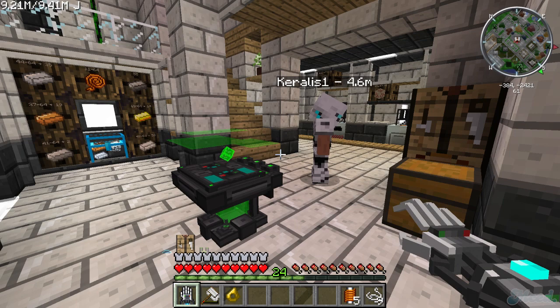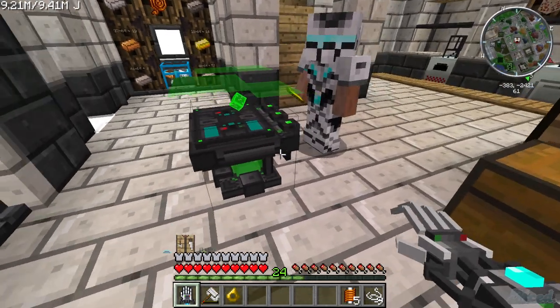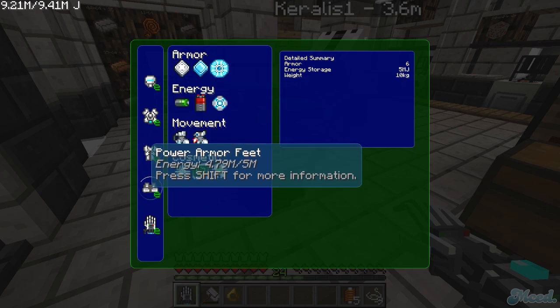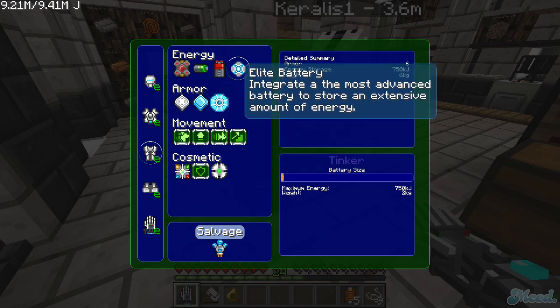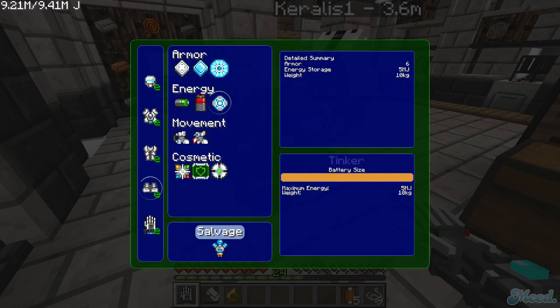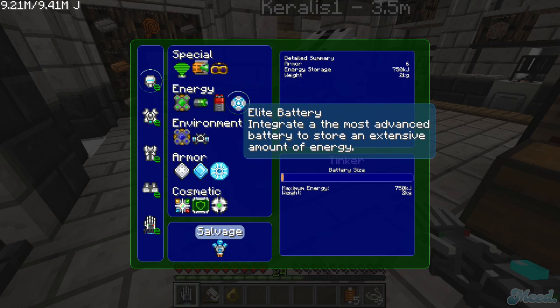You want to put it on all four pieces — install on the helmet, install on the chest plate, install on the leggings and the boots. All done. Now, next step: if you click on the elite battery, there's a battery size bar. You don't want to touch that bar on anything except your boots.